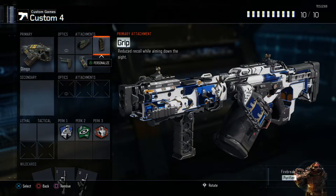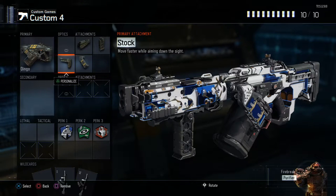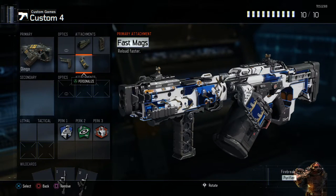The next attachment I use is Grip. It reduces recoil while aiming down sights. This weapon has no recoil at all, but with Grip your accuracy is going to be amazing. The next attachment I use is Stock — you move faster while aiming down sights. And the final attachment is Fast Mags, because this gun takes a while to reload, so with Fast Mags you can reload faster.